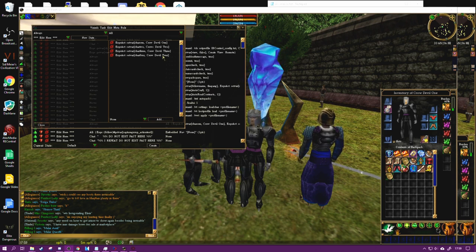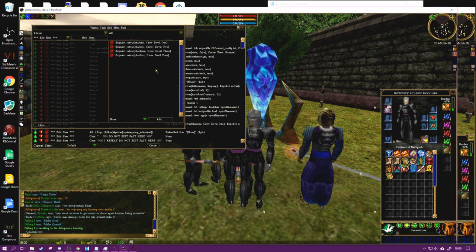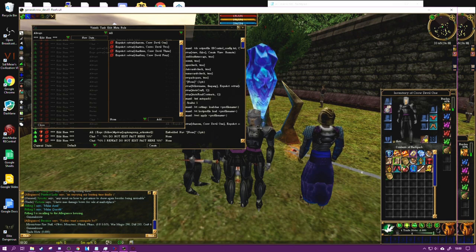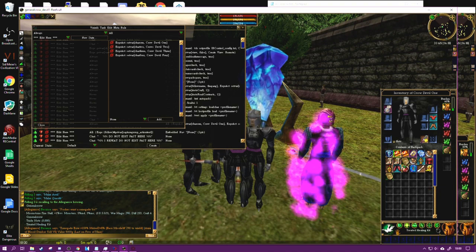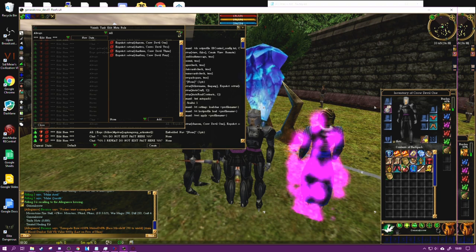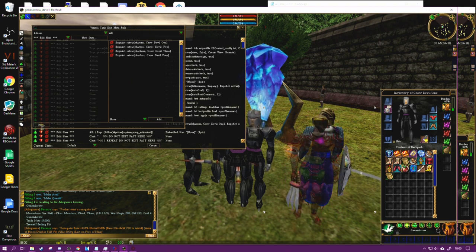I've got four characters in my team so I've got four here. I'll be able to add my main character, General Crow, later when they're all level 50 and they'll all work together. But at the moment General Crow is a little bit higher than them - he's a much higher level anyway. That's the first one we need to edit - all the character names in there that are going to be in your team.